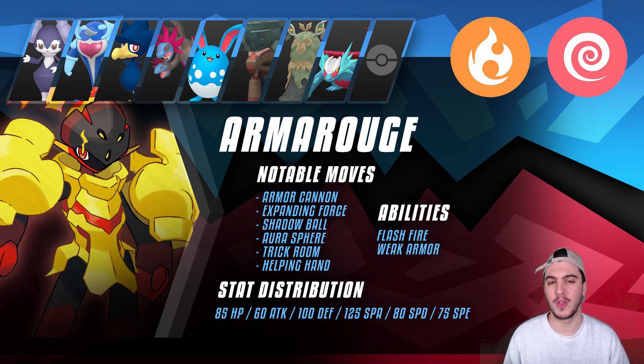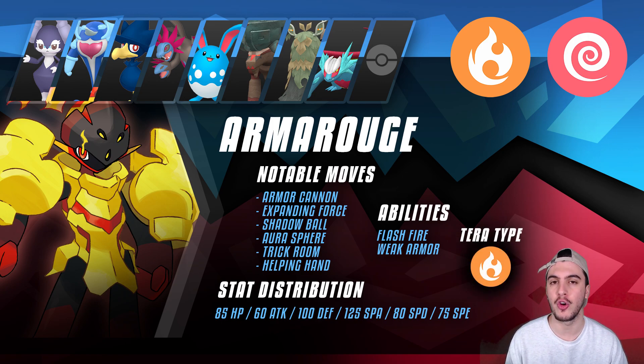Moving on to Tera types, I only have two options here — there's no reason to run anything else. Fire, obviously, to boost Armor Cannon, Heat Wave, Lava Plume, and other Fire moves. And secondly, Psychic — to boost Expanding Force, Psychic, Psyshock, and Stored Power if you can get it off. Stick with Fire and Psychic and that's going to make Armor Rouge the best it can be.